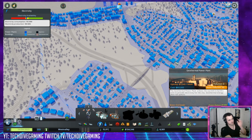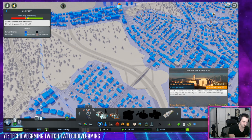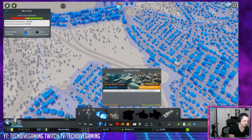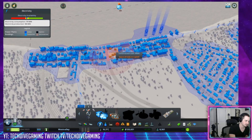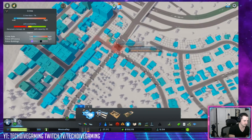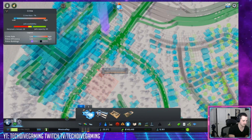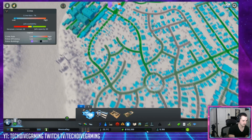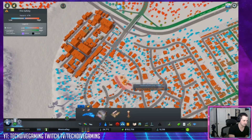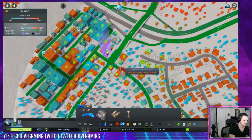So we can build a geothermal plant — this is with the Green Cities expansion. It's very expensive, but it's pretty dang efficient. I'm just going to build another coal power plant and toss it in right here. We have no police presence over here — 12 grand, a drop in the bucket for our budget right now. Our weekly budget is still going great. There is no fire coverage over here either, so we can build that out as well.